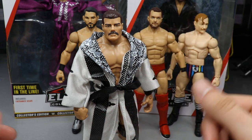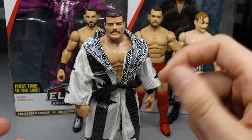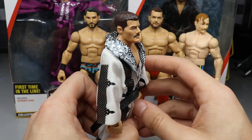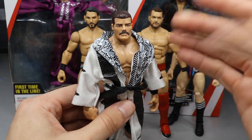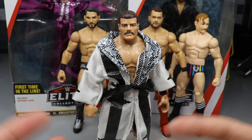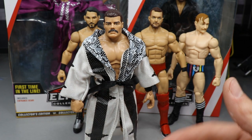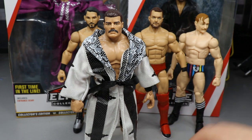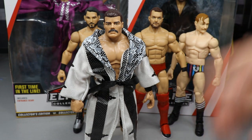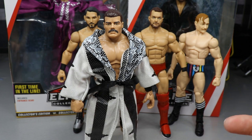I just went with the basic head skin that the NXT Elite comes with. I took my acetone, took a Q-tip, worked it around, and bam — took off his beard. Now he just has that mustache and he's looking great. I did this a few days ago, woke up early while filming the PickFed and the Bobby Rude was just sitting there, so I said let me just do it real quick.